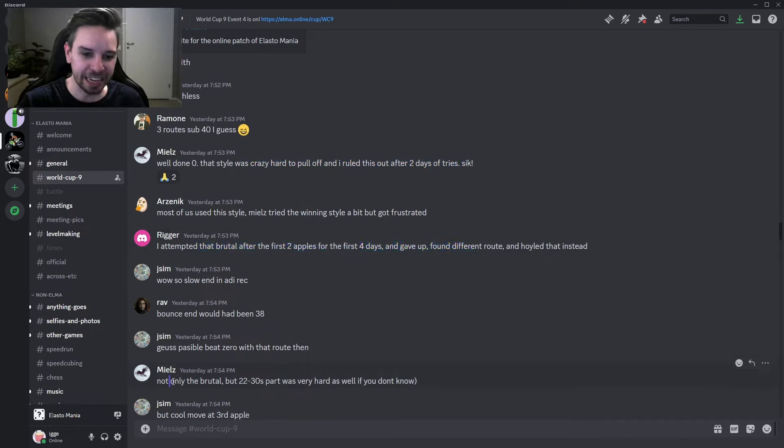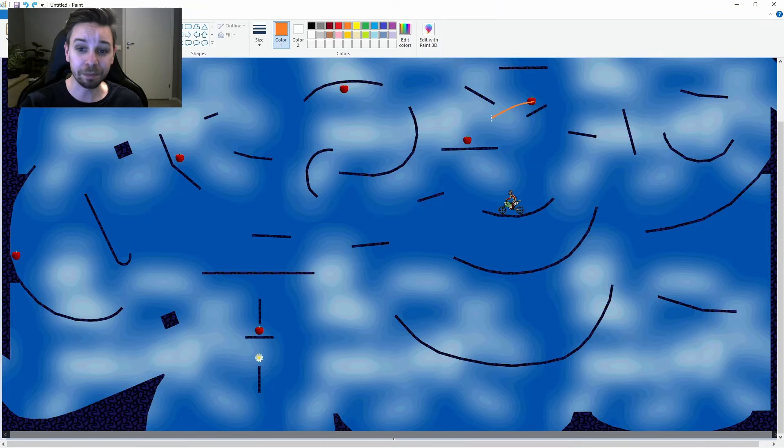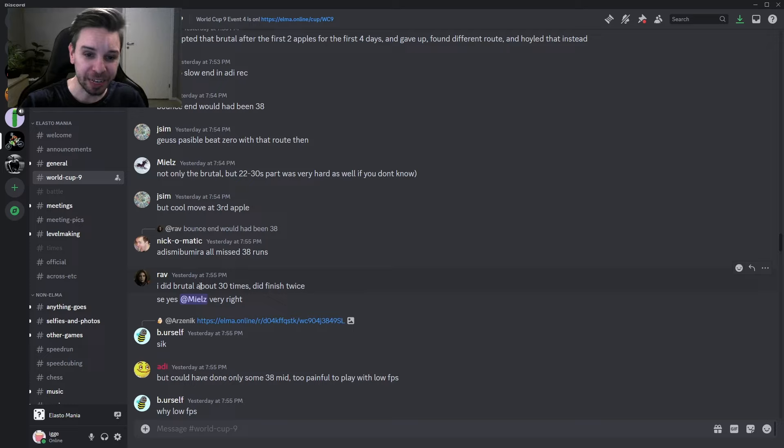And we can see even Miel says he was trying the brutal style and ruled it out after two days of tries. Rigger attempted the brutal for four days and gave up. And as Miel says, it's not only the brutal but the part after where you have to grab the apple and make it over the polygon. Raven did the brutal about 30 times but only finished twice. So imagine making the brutal over and over again but never finishing because you can't grab the apple and make it above in the same run.